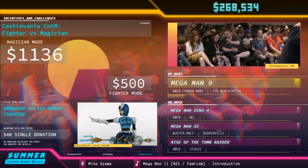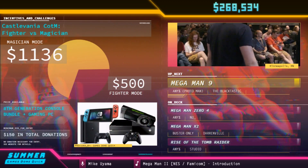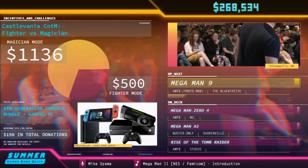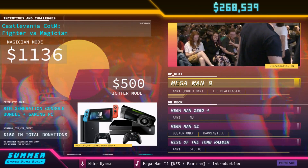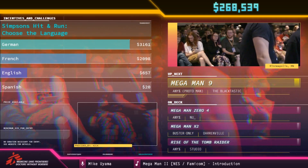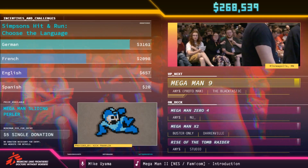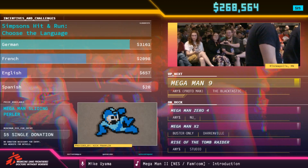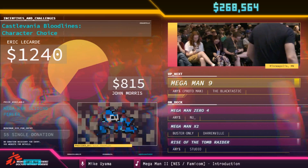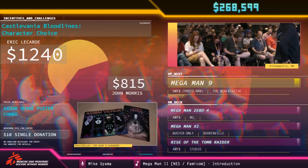If you want to support Games Done Quick in other ways, we have t-shirts for this marathon from The Yeti, supporting Games Done Quick events since 2012. They're an official merch sponsor for Games Done Quick, and you can get official Summer Games Done Quick tees and more at theyeti.com. For all the tees for this marathon, there is theyeti.com/sgdq. And for those who want to know how to spell Yeti, it is Y-E-T-E-E.